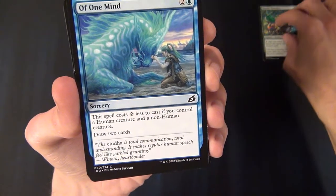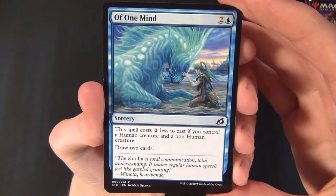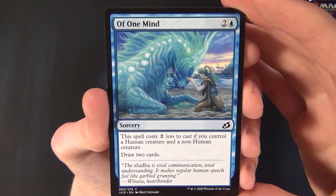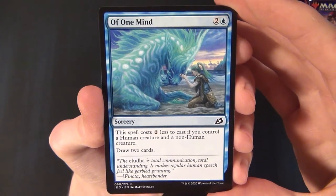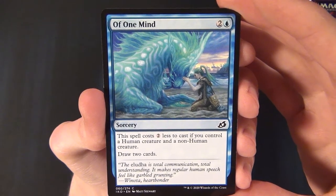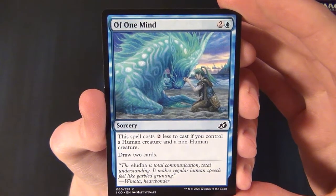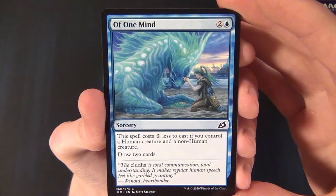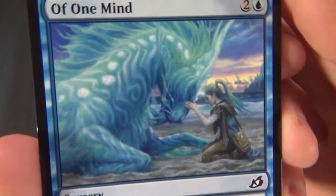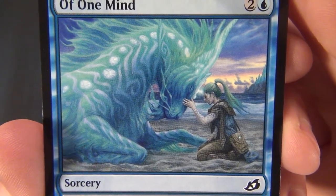One of my favorite artworks of this set — Of One Mind. It's a blue common sorcery that costs two and a blue to cast. This spell costs two less to cast if you control a human creature and a non-human creature, and you draw two cards. I really love the beautiful blue color on that artwork.